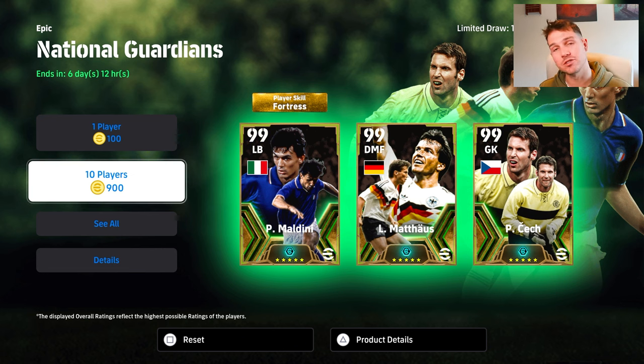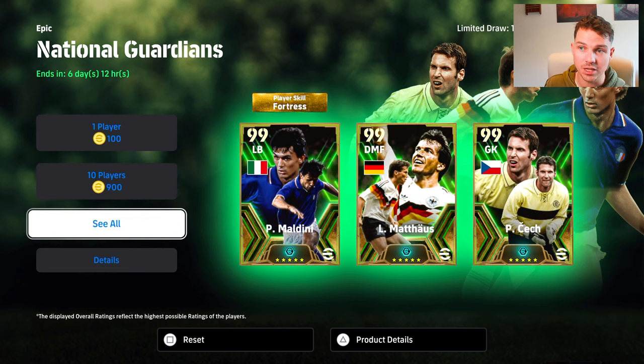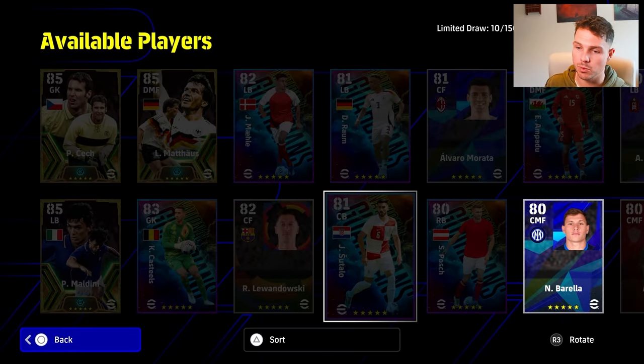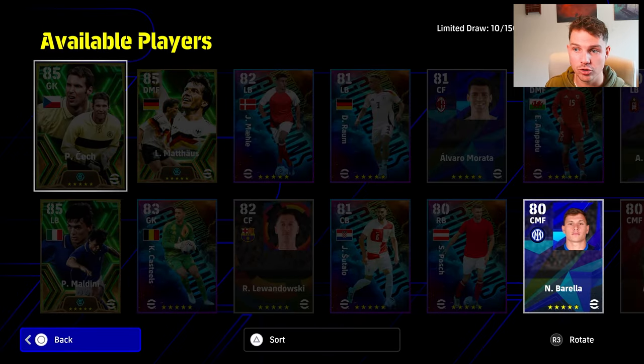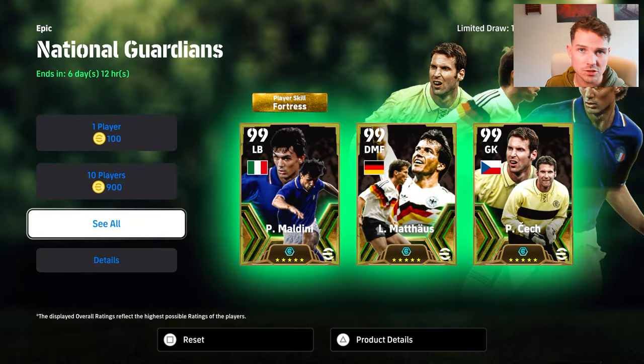Huge shout out to Ron — obviously a good friend of mine as well as a big supporter of the channel. This was in the National Guardians pack. We had to go super deep. We got Maldini in two spins, Cech in the third spin of 900, and then Matthias we had to go super deep for him. So GG's to Ron for that.